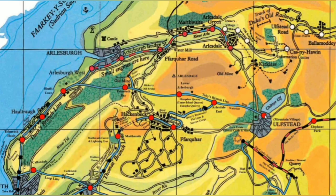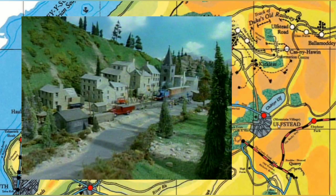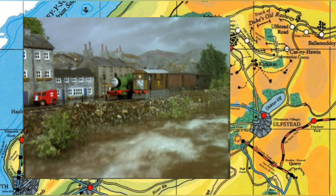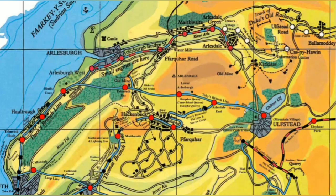And then moving further along, we finally get to Ulfsted. This is the mountain village, of course, seen in Thomas and Percy's Christmas Adventure. And then also later seen — it's also the village seen in Toby and the Flood at the start and the end, where the celebration party is held and where Percy meets Toby right at the start and he says be careful and stuff. But yeah, that's Toby's line.